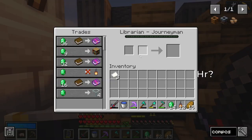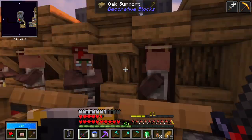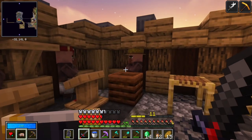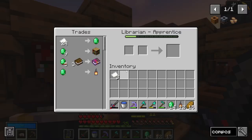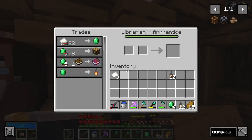This bloke took all of my emeralds, I went mining for more, sold a bunch more, and he took all my emeralds to get to level three. Did he give me a name tag? No. Glass — you can make glass, I don't need glass. We're going to have to keep trying to get these villagers up to journeyman level and hope they generate the trade for a name tag, so I can create a zombie that doesn't despawn.